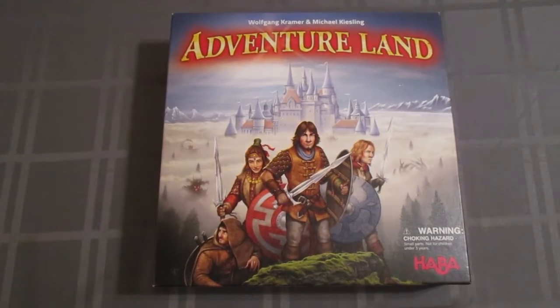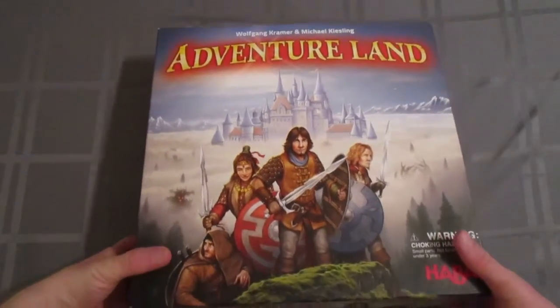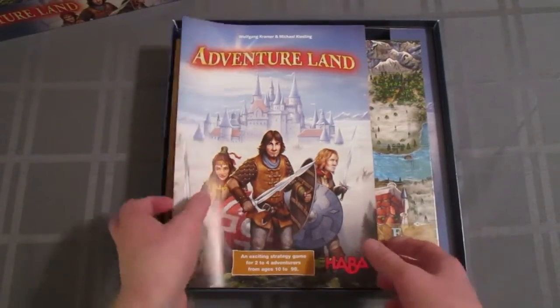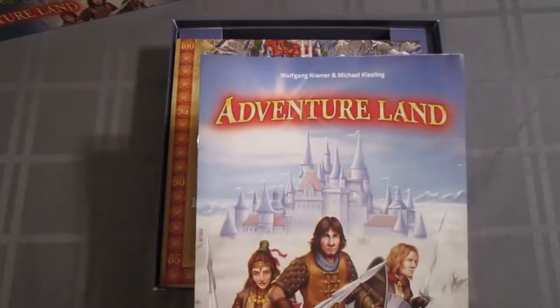Hey folks, David Waldorf here with an unboxing video of Adventureland from HABA. This is an already opened box — this review copy came to me already open — so what you see inside here isn't exactly how you're going to see it when it gets to you. But this is what you get inside this box: you have a rules book.